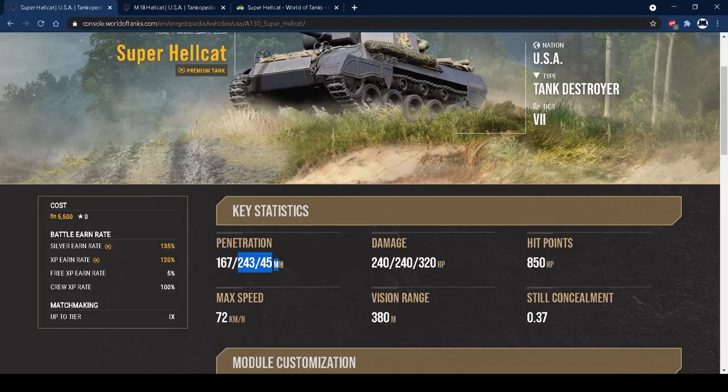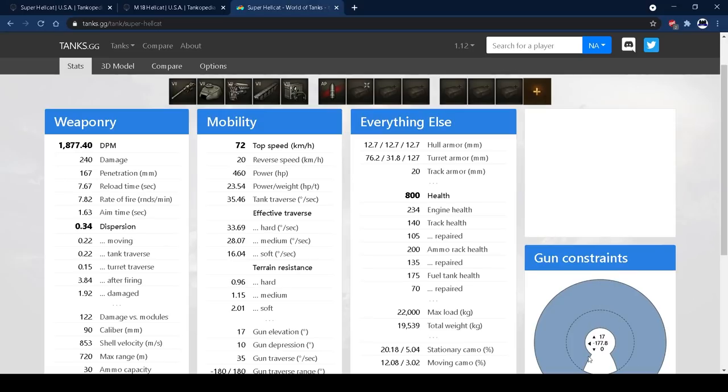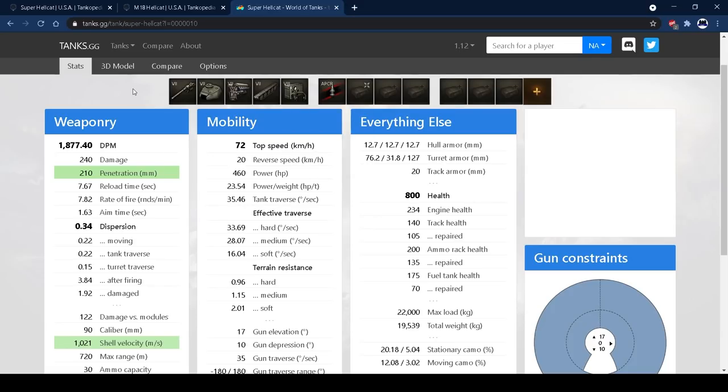243 APCR is enough to go through anything you'll meet at tiers 7, 8, and 9, pretty much — which is useful. The shell velocity, which you can check on the PC wiki, is 853 metres per second on the AP and 1021 on the APCR. We used to be able to see this in-game and hopefully we'll be able to again with an upcoming update.